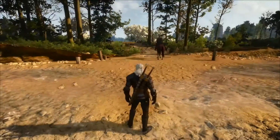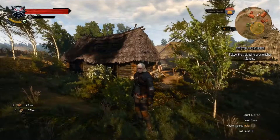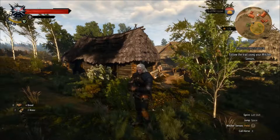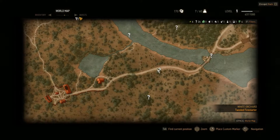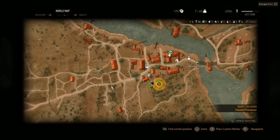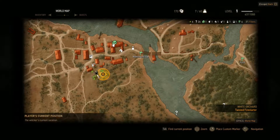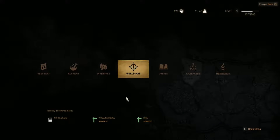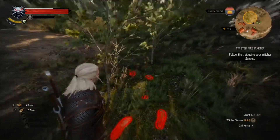Looks like we're on our way to an inn then. Alright, it's time to go off the beaten path a little bit. I came across a notice board that had a bunch of quests on it, and it also unlocked a bunch of question marks — these are all mysterious, undiscovered locations basically. So there's a lot to explore just in this little region alone. But right now I'm on a quest here to find an arsonist for this smithy right back there.